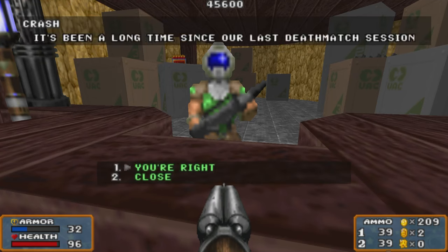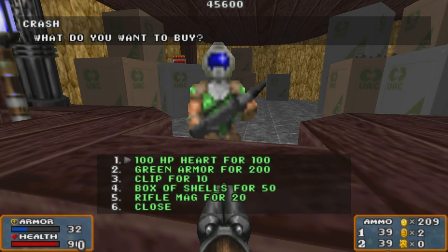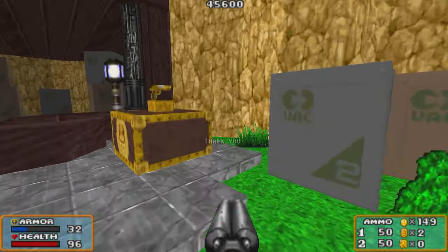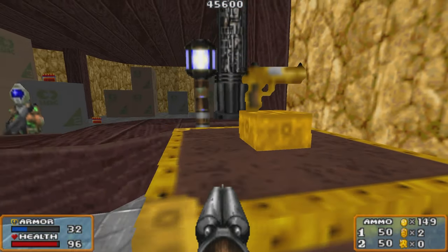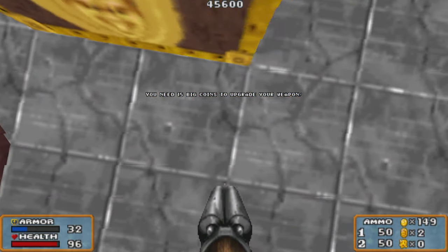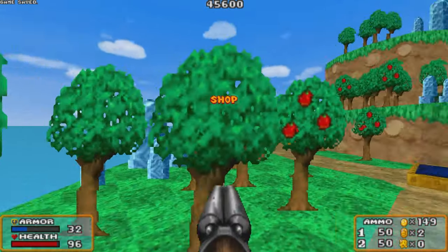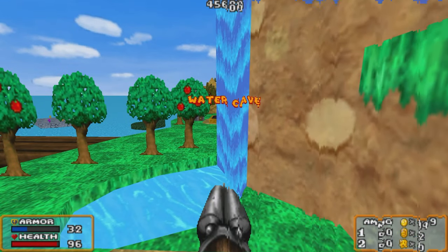Doomguy is not much of a conversationalist but we have a lot of good options here. If you have the money, green armor — 99% of the time just get it. We've got to talk about this though — damn, 15 coins? That's gonna be my goal: get that pistol in my hands and kick some ass with it.